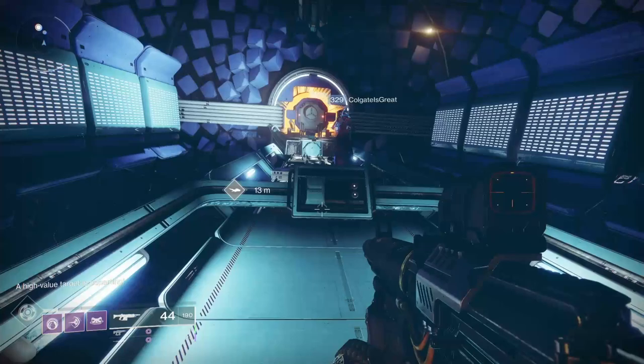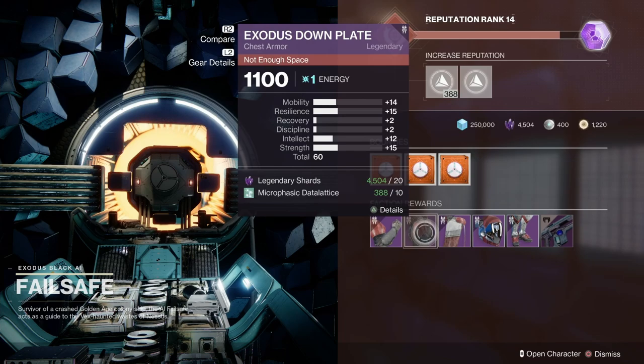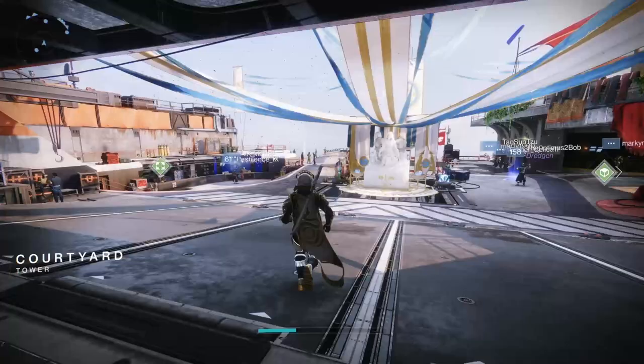The other roll of interest is from old split-personality Failsafe — she must have had Lucozade poured into her grill at some point. What we've got to look at here is the Exodus Down Plate. It comes in with a total of 60, with highs of 15 in strength and 14 in mobility. Overall a nice little chest piece — not too bad if you're starting out.